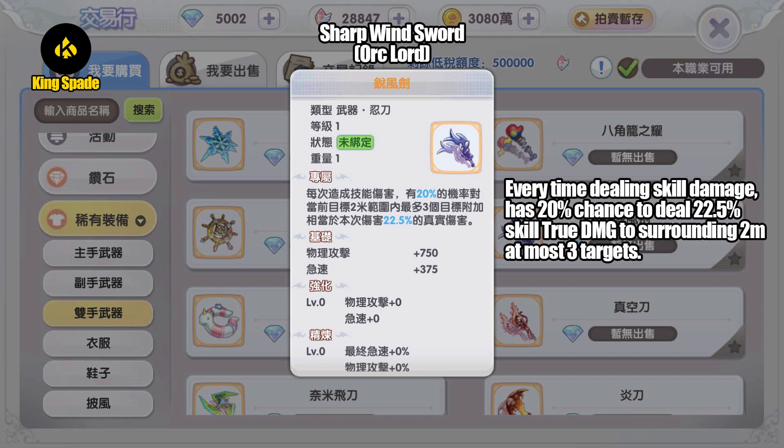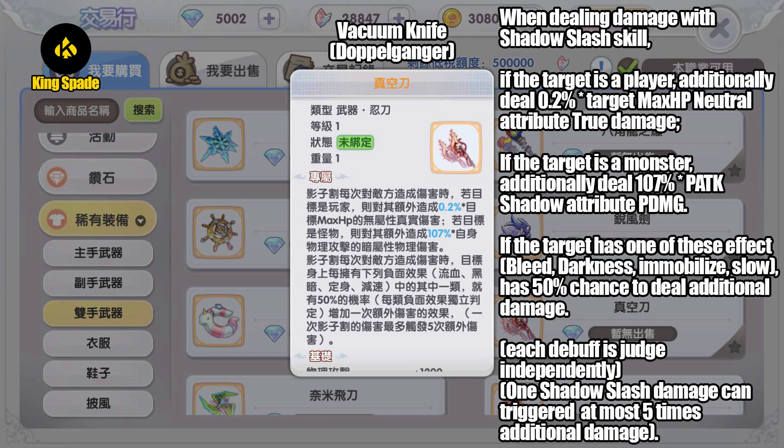Next, gold weapon dropped by MVP Oak Lord — Sharp Wind Sword. Every time dealing skill damage, have 20% chance to deal 22.5% through-damage of the skill damage to surrounding 2 meters, at most 3 targets.